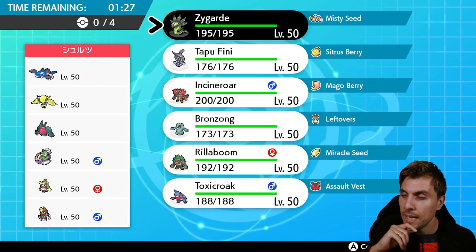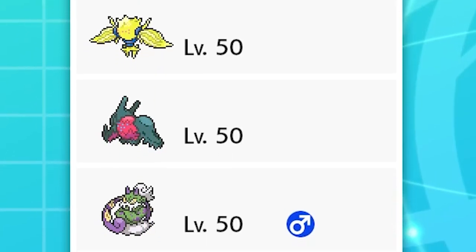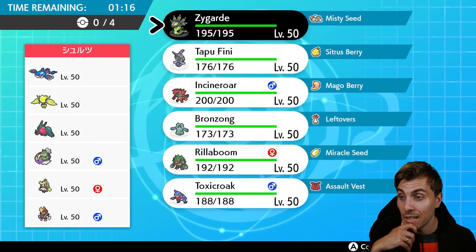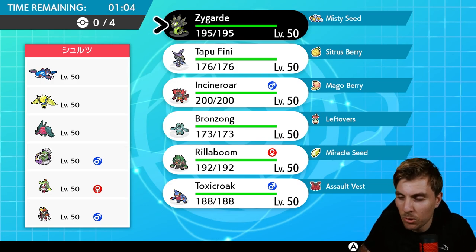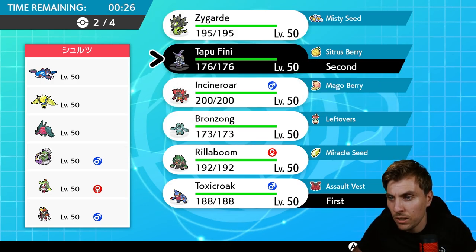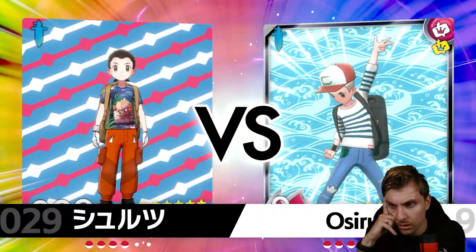Game two: our opponent is running Kyogre, Regieleki, Regidrago, Tornadus, Ceruledge, and Bisharp. This is an interesting and pretty threatening team across the board. Bisharp in particular makes me not want to bring Incineroar. I think we start with Tapu Fini, Toxicroak, and Rillaboom — with Zygarde. If we can lay out a Light Screen early on, it helps set the tone for the rest of the game.